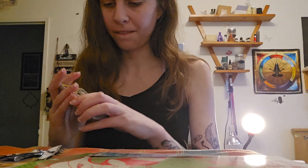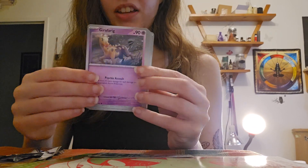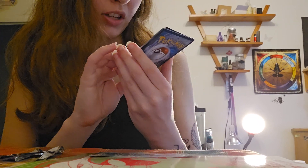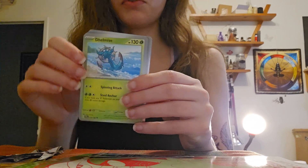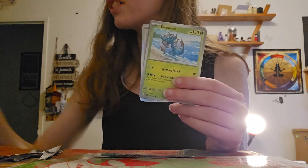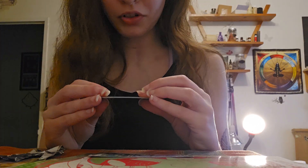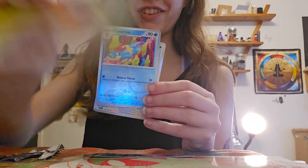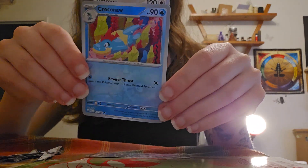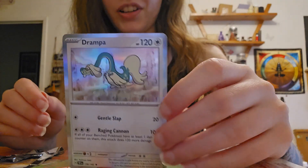We have Electabuzz, we have Vibrava, we have Girafarig, we have Roselia, we have Curio. We'll change it up a little by showing our energy first, which is Dark. Our Reverse Holo is Deerling — oh dear! Reverse Holo Rare Corviknight, and as our Rare we have Dragapult.